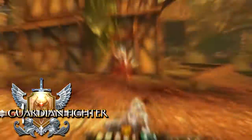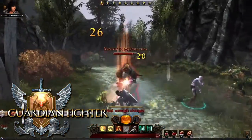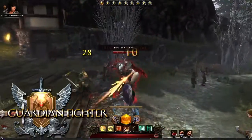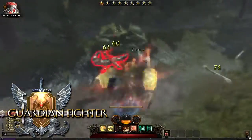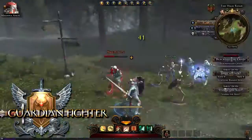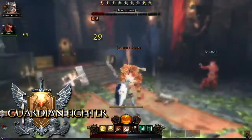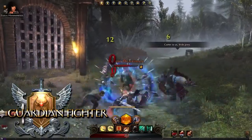The Guardian Fighter is a heavily armored melee class that focuses on absorbing massive amounts of damage. The key to success is knowing when to block and how to time the fighter's abilities based on what an opponent is doing. The fighter can obtain dozens of different skills; these are just a few that are available at earlier levels.